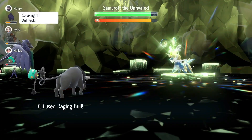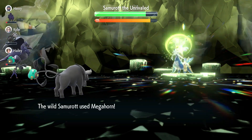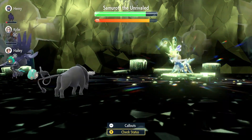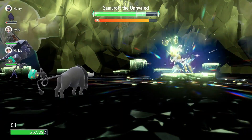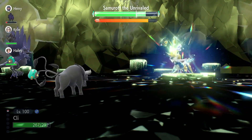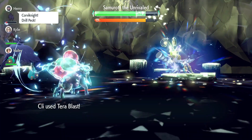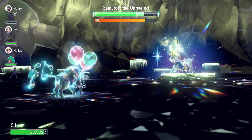Samurott's going to go for Focus Energy right out of the gate, which means you're going to be at plus six pretty fast. So you're going to spam Raging Bull three times just to get your Terra Orb charged. Samurott's going to activate its shield, which is so small — look at that tiny little micro shield. Thank you, Samurott, for being so nice to us as the players.